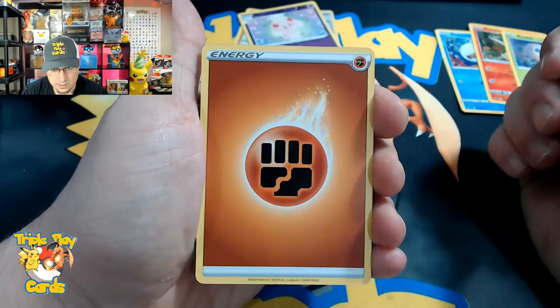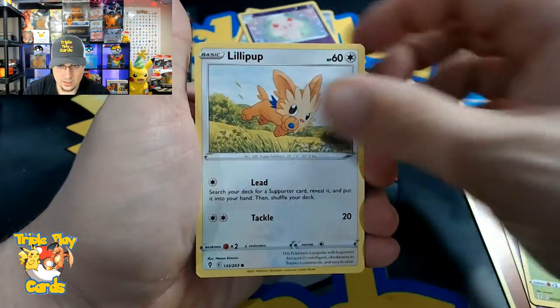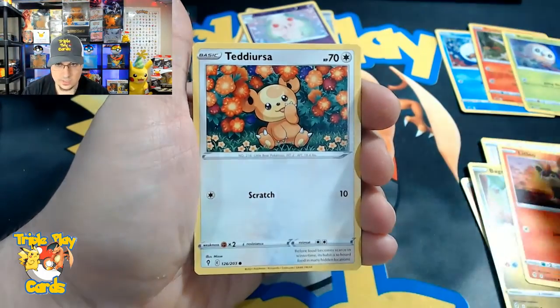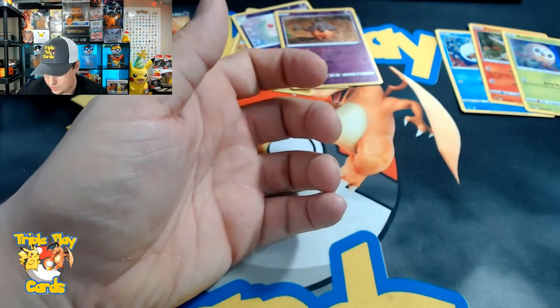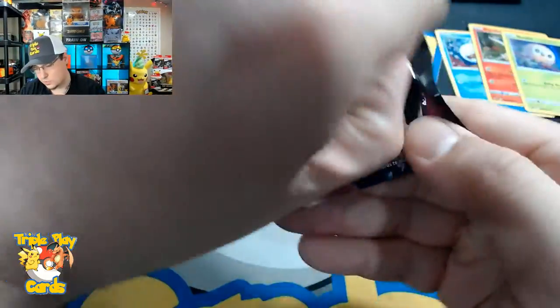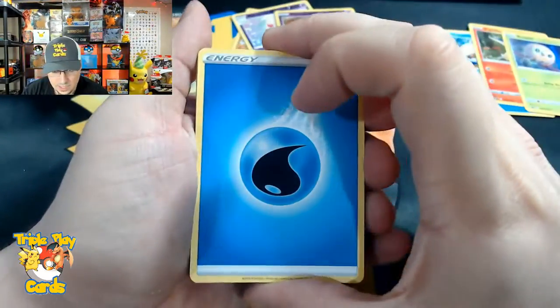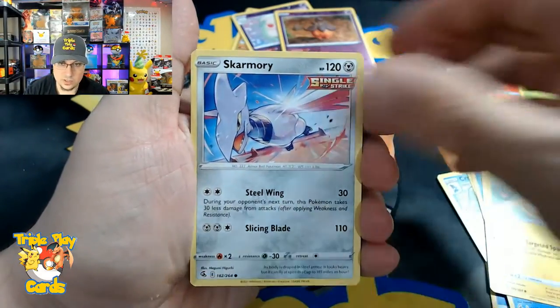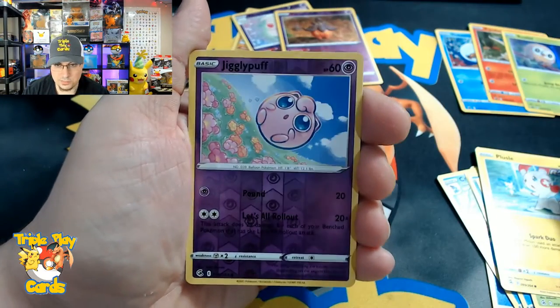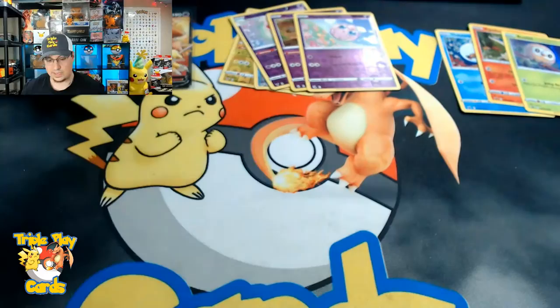We have Fighting Energy, Shelgon, Woobat, Lombre, Snom, Lilligant, Bagon, Litleo, Teddiursa reverse, Pumpkaboo, and an Altaria non-hollow rare. Getting into some Fusion Strike now. Starting off with Water Energy, Cross Switcher, Carkol, Excadrill, Clauncher, Morpeko, Skwovet, Shelmet, Jigglypuff reverse, and a Liligant non-hollow rare. That does it for this box - we got one pull with that Alakazam V Full Art.